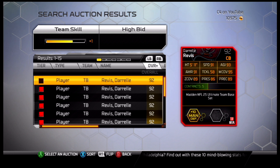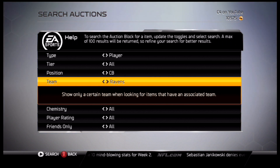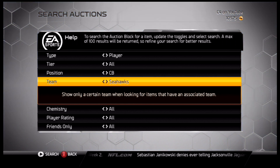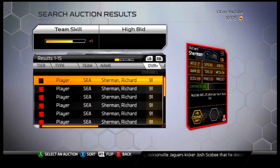Darrelle Revis might be a little higher on your guys' list. But my number 2 guy — I think he's the best defensive back in the league this season. I know him and Darrelle Revis got into it last year on Twitter. The number 2 guy here, we're going to Richard Sherman, 91-rated.